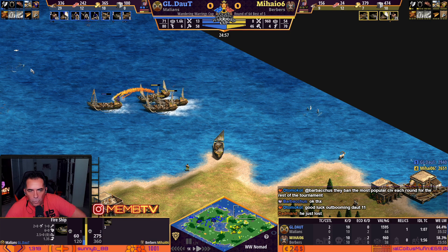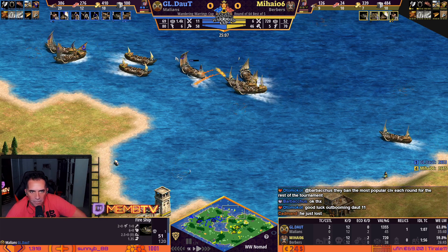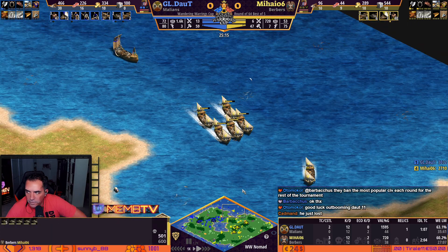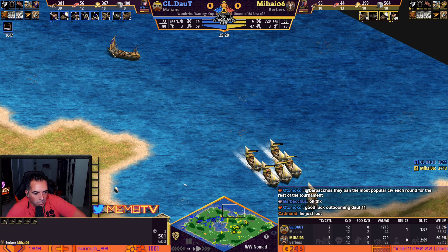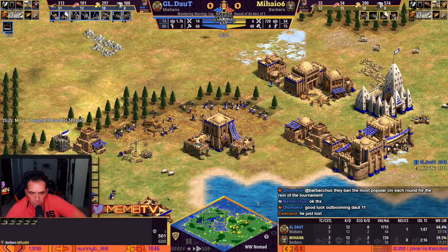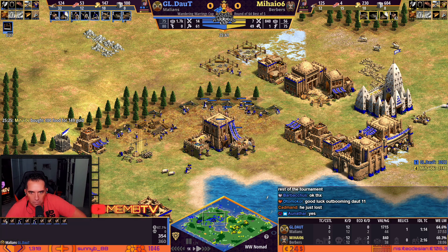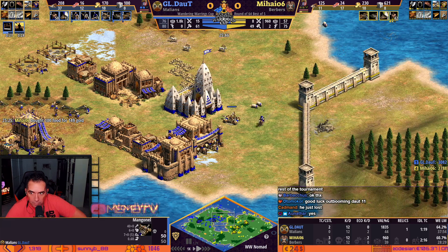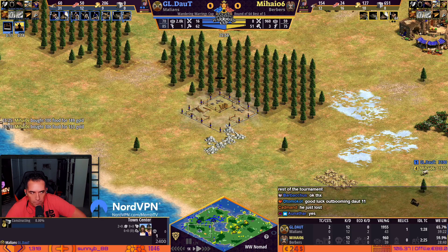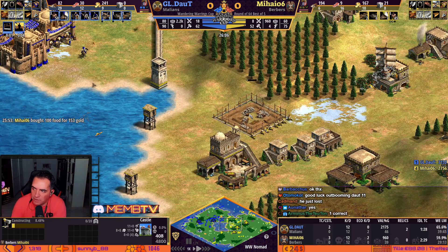I think the rule is that the most used civilization from the previous round cannot be used in the next — that's why nobody is using Spanish. Spanish was used the most, so Spanish cannot be picked. Is that correct? You have to explain me the rules guys, because I think that's the rule. Not gonna lie, I didn't read all the rules. So that's why Spanish is not there.